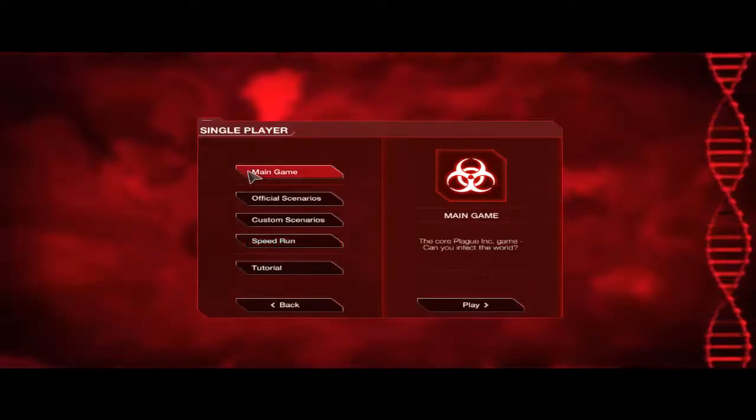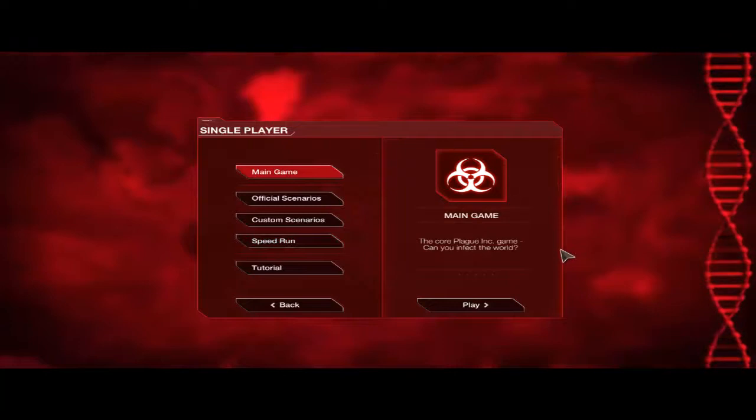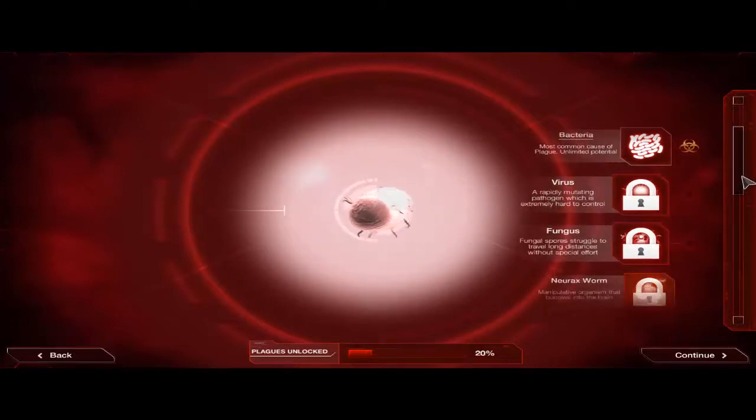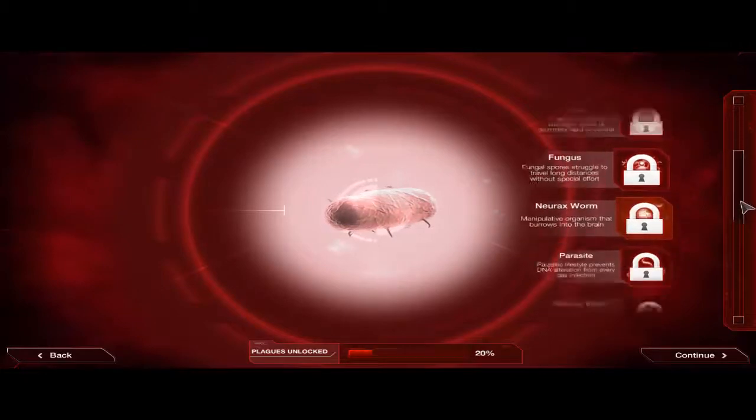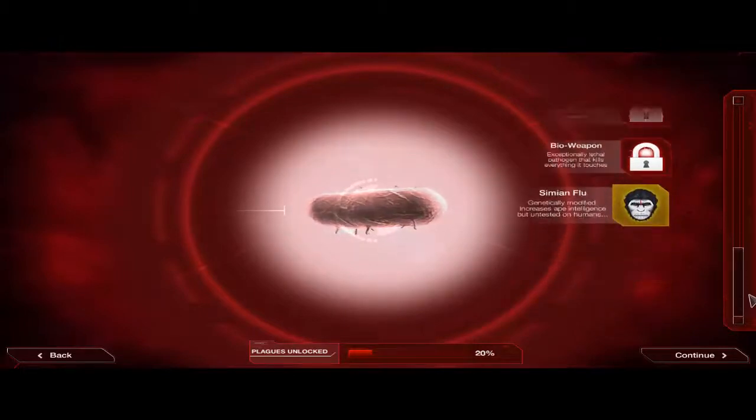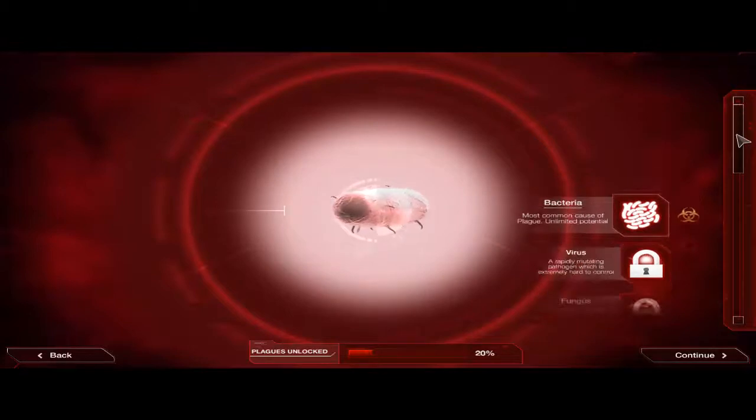Alright, let's get into the main game. We're going to show the main game for those people who don't know what it is. So, I haven't unlocked everything — I've only played a little bit. But there's your bacteria, your virus, your fungi — they're pretty fun guys. There's also Neurax Worm, parasite, Necroa Virus, prion, nano-virus, bioweapon, and the simian flu. You know, we deal with this a lot in our common era.